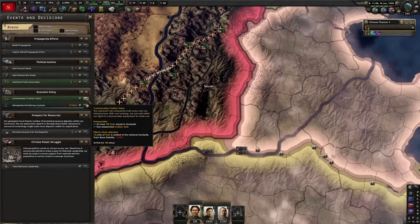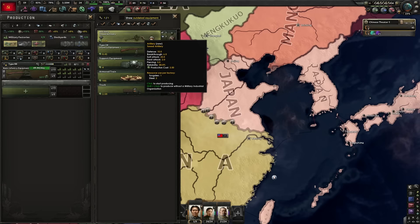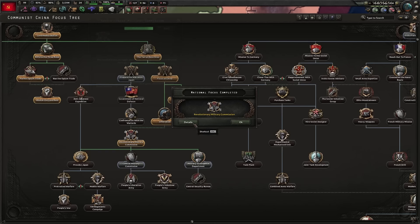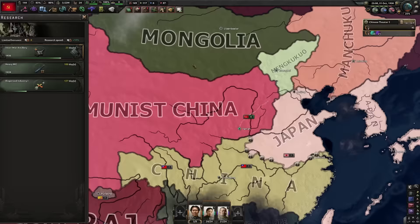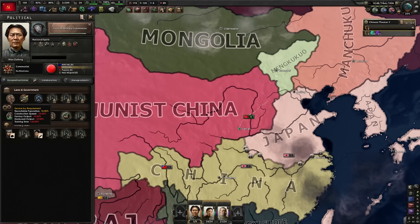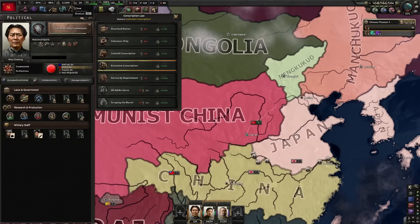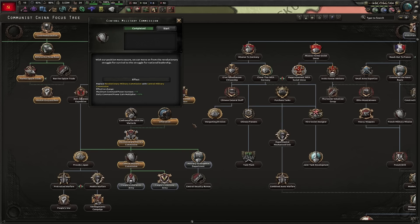Going to commandeer civilian trains again — we're going to need a fair amount, otherwise the Japanese will just bomb them. Revolutionary military commission, sweet artillery. Disperse to industry one. Central military commission. Machine gun. I can finally go on to war economy, but I'm not going to do that yet — I'm actually going to move on to extensive conscription, because service by requirement gives construction speed negative 10%, factory output and dockyard output negative 10%. We have enough manpower — we don't need those debuffs. And now people's liberation army — get rid of that red army weakened.